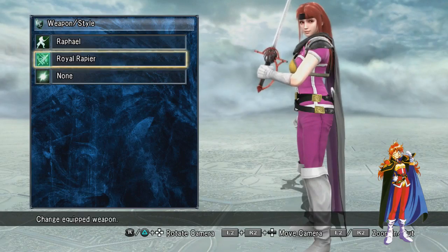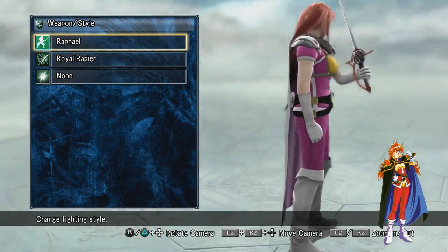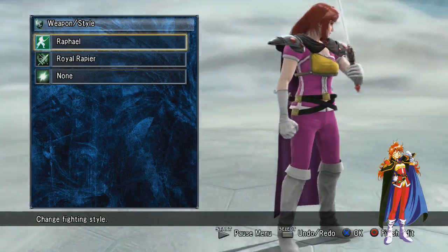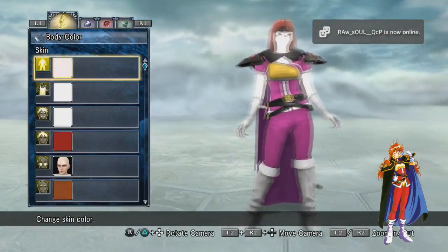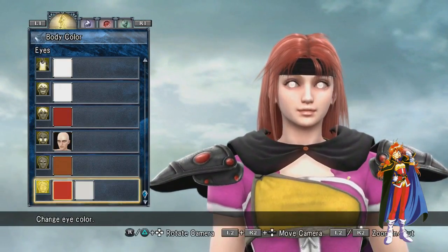I'm using Raphael with her right now because I think Raphael's sword looks the most similar to hers, but not really. There's no sword or style that really fits her very well because she mostly uses magic anyway.